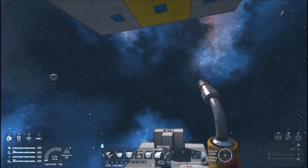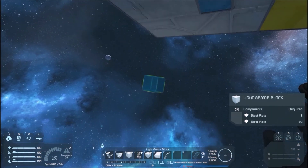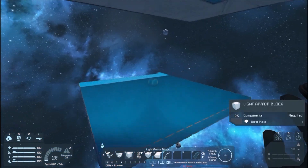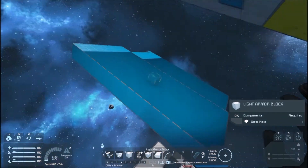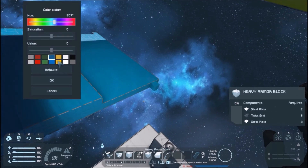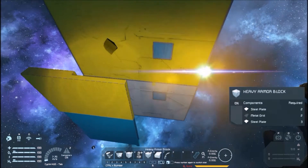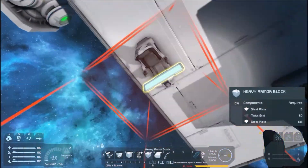Pretty much not good for large grid, but I kind of figured that. I'm pretty sure this is small grid. A lot of missiles are small grid missiles — player-created missiles are small grid missiles. So let's see how it does on heavy and light armor at two thickness on small grids.